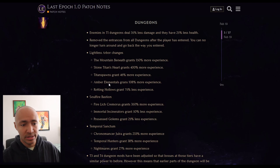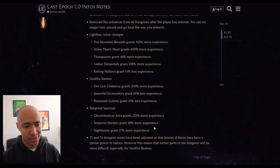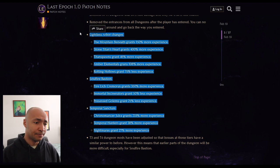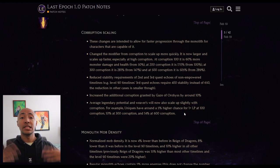T1 dungeons are way, way easier, even with the base changes to enemies, because T1 dungeons are typically below level 80 or so - you won't really feel any changes there. Dungeons give a ton more XP in more ways than one. T3 and T4 dungeon mods have been adjusted so bosses at those tiers have similar power to before. However, earlier parts of the dungeon will be more difficult, especially for Soul Fire Bastion. You're going to be able to get higher corruption more quickly.